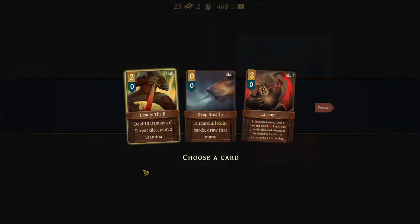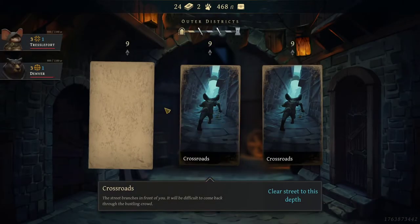Nice! Deal 10 damage — if target dies, gain 2 stamina. That's a good card, especially later when we start using a lot of cards and getting a lot of stamina. We're going with that. What am I saying? It's not 'we might go with that' — we're going with that.